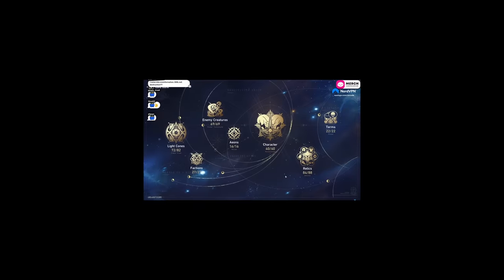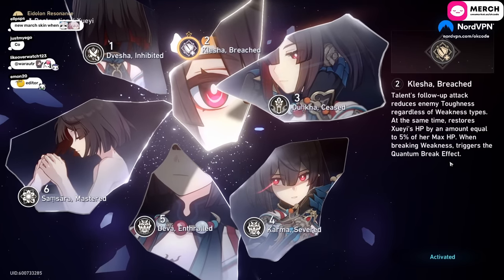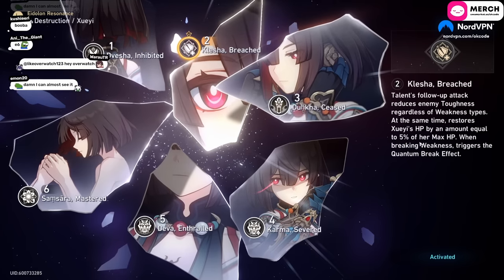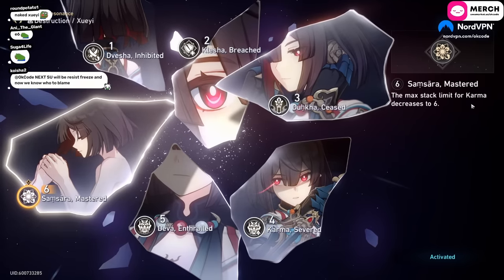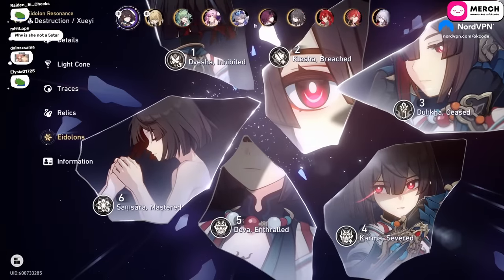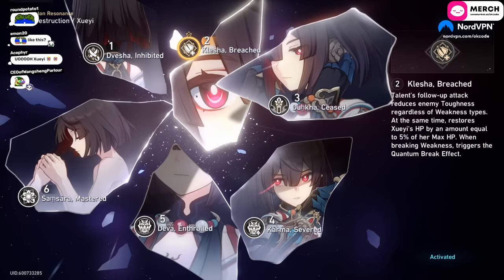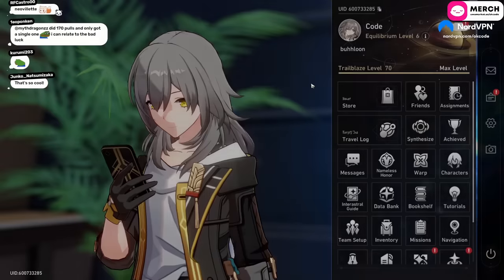A future light cone option: increases follow-up damage by 40%, heals when you do follow-up damage, follow-up ignores enemy element, weakness breaks count as quantum, gain 40% break effect on ultimate, and follow-up trigger threshold drops from 8 to 6 karma stacks — that's pretty cool. For eidolons, E2 is what you really want on Zueyi because it lets her do damage regardless of enemy element.